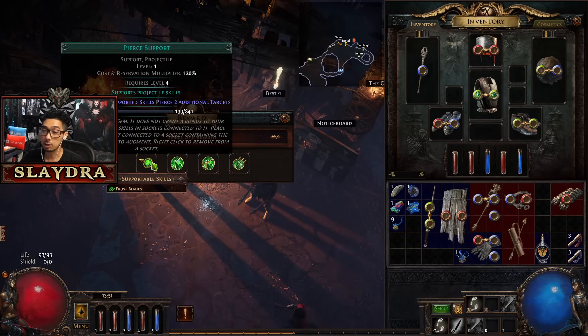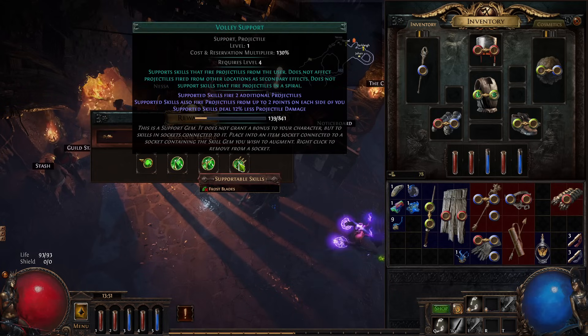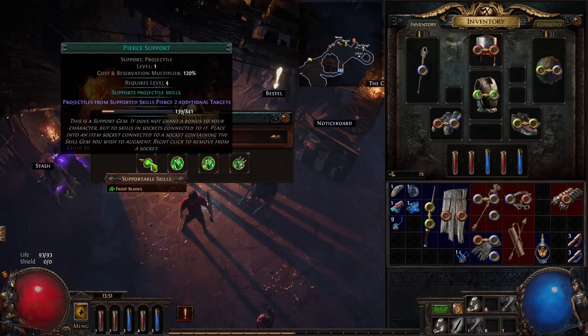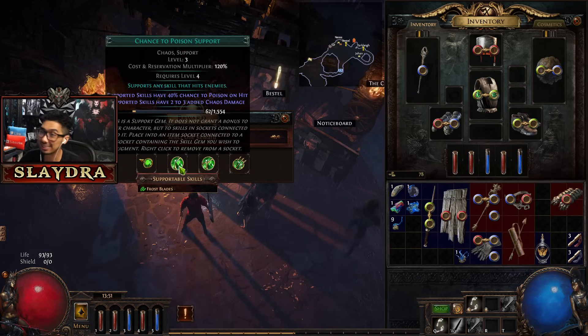Now we have a Piercing support. One thing to take note of - you see on the very bottom where it says supportable skills, Frostblades has a check mark. That means it works with it. If it does not have that check mark, it means it does not work. So do I really need this piercing? Not really - in fact, the chance to poison would actually be better. But if it says X, that means it does not work with the skill.